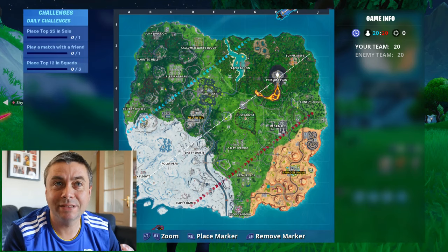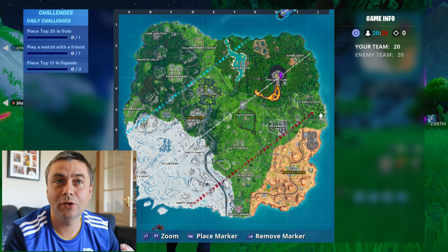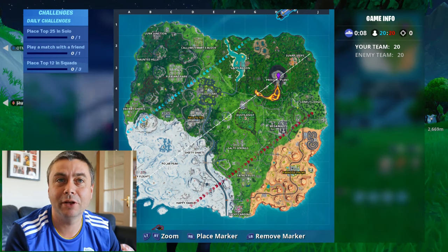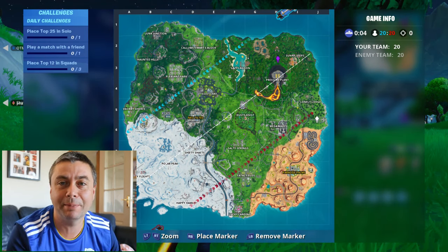We need two more. One is in the pressure plant on the southern side on the right, and then the next one is in the mansion, which you need the Stratus outfit for. Now the map hasn't been the kindest, but we'll try and grab those two in one game. If not, we'll grab this one and then come back in another game and grab that one.